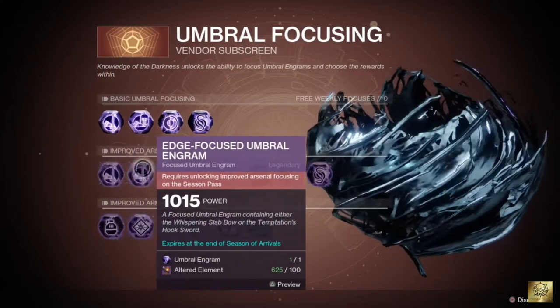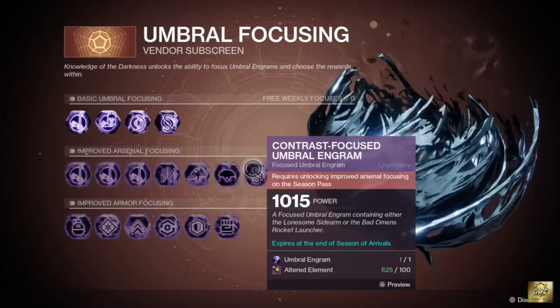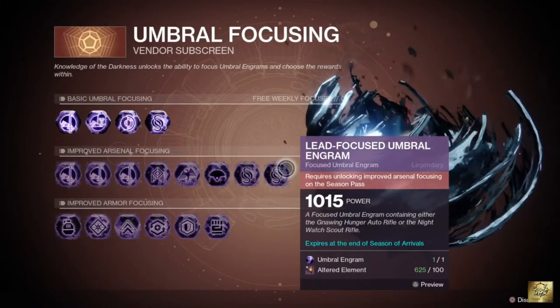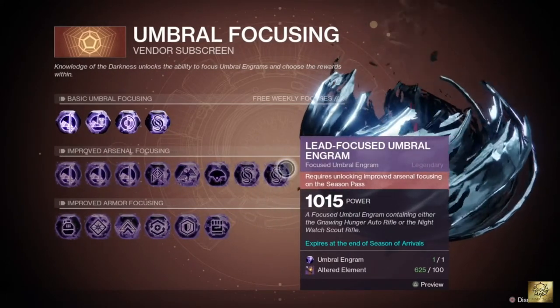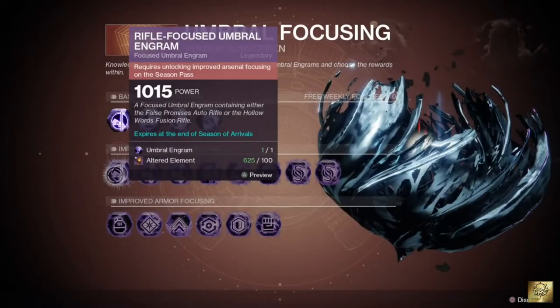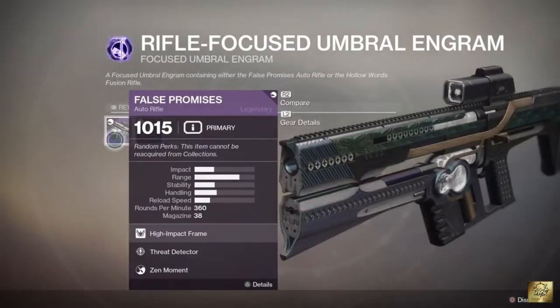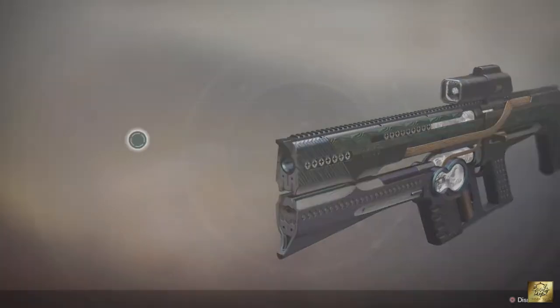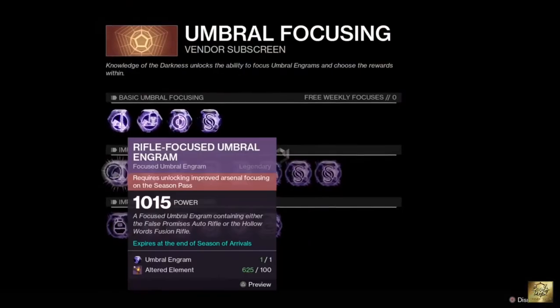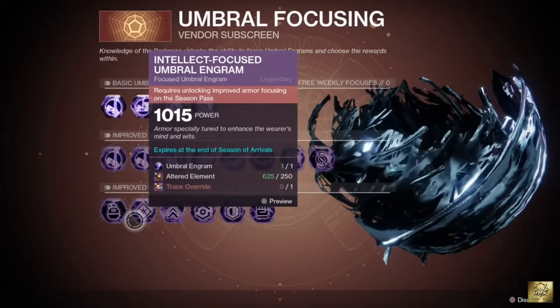After that, you have Improved Arsenal Focusing, where you can focus more specifically on a weapon type — Auto Rifle, Bow and Sword, Pulse Rifle, Hand Cannon, Machine Gun, or whatever specific weapon you like. For example, you can see the False Promise Auto Rifle, and then you can turn it into your Hollow Ward Focusing Rifle. So you can use this entire row to focus on a specific weapon item that you'd like to have.